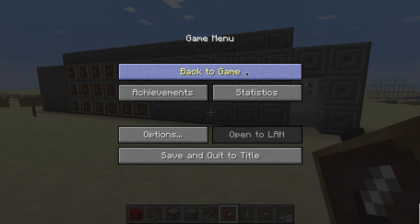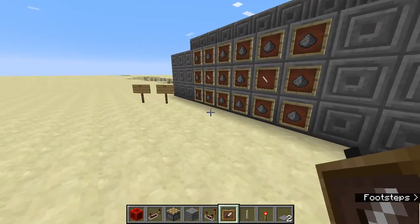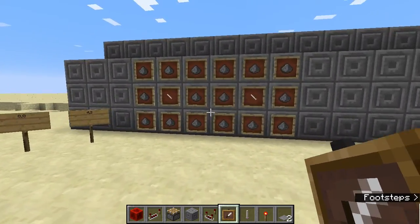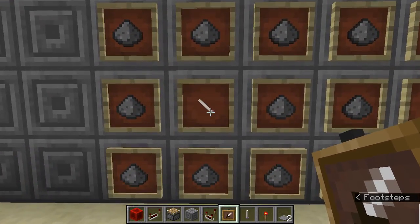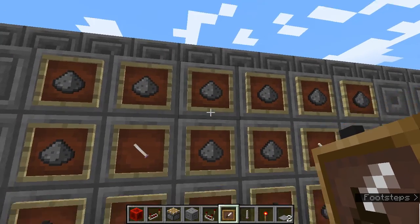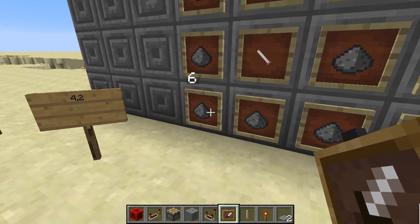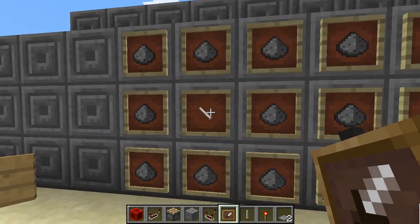Hello YouTubers, this is the Redstone Prince showing you how to make your very own combination lock door. Here I have an item frame with gunpowder named one through eight all around — that's the combination: one two three four five six seven eight.